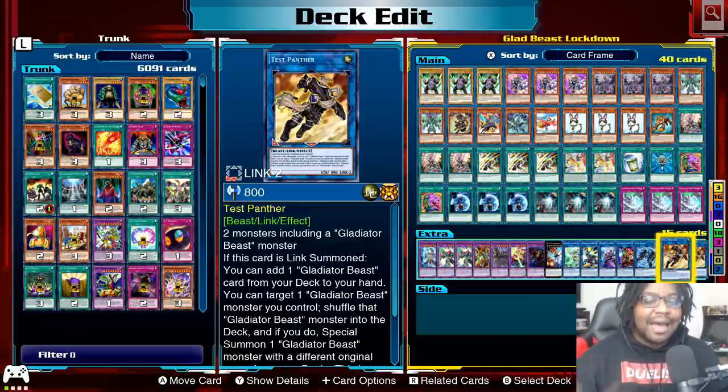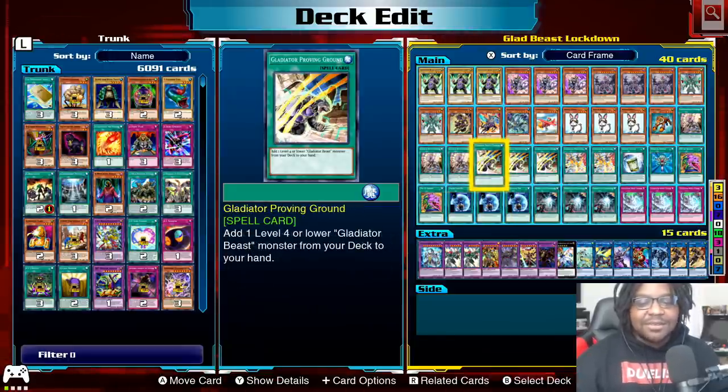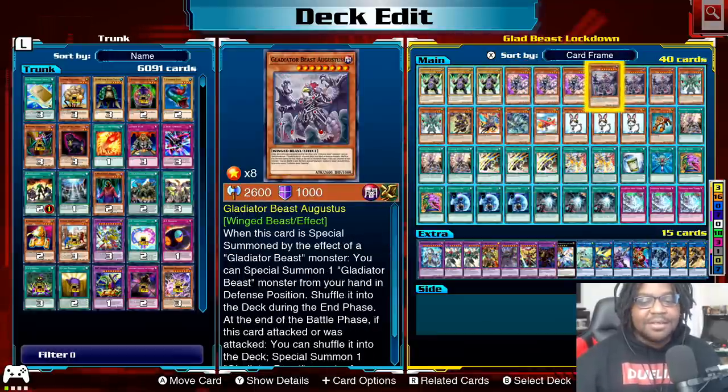I don't have cards like Lightning Storm yet — I'm still farming. I don't have Called by the Grave or hand traps in this deck because I was playing online ranked and figured Legacy of the Duelist I wouldn't need all that, so I just buffed the deck with more cards and said if they counter me it'll be good entertainment. As you saw, people just played into their combos but they definitely had Lightning Storm, so guard against that. Summoning Test Panther lets you search Gladiator Beast Comeback, which lets you special summon a Gladiator Beast — then swap a monster to grab Augustus, who grabs Atorax or another Augustus to get the combo going and special summon Tamer Editor.